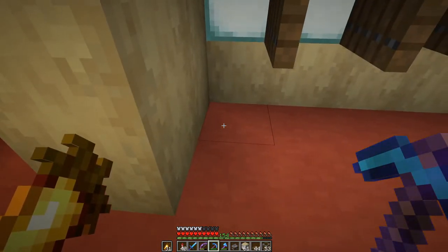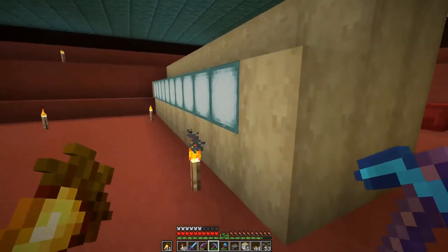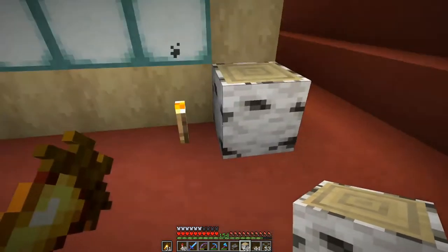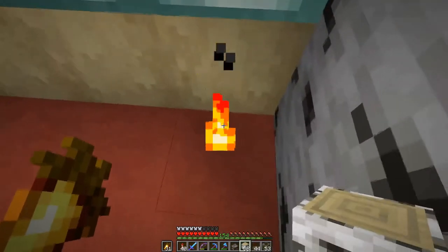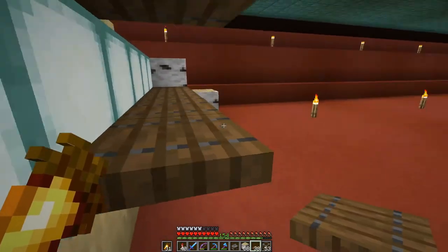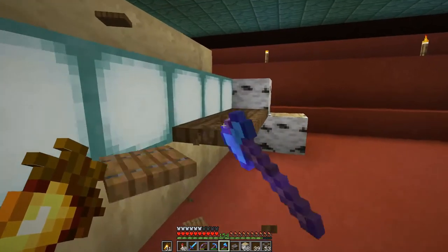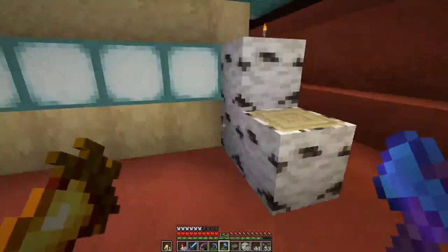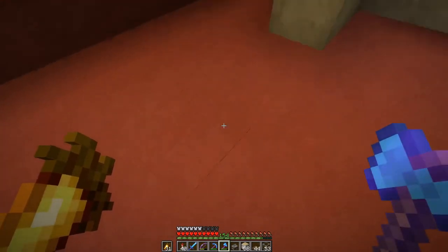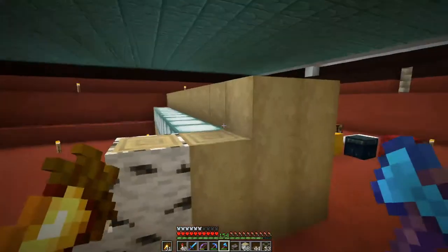But we cannot break the minecart for the last villager because otherwise he would join the villager that's already there. So here on the back, I can basically continue with a second row of cells, but in the right orientation — because that one is clearly the wrong one. You can see how this setup is nice and compact, and then I can leave a two or three block gap between these double rows, which should give us plenty of space.